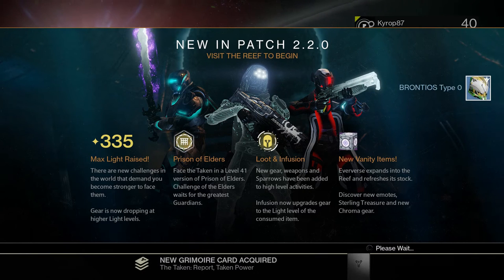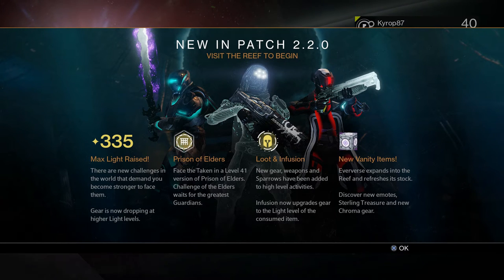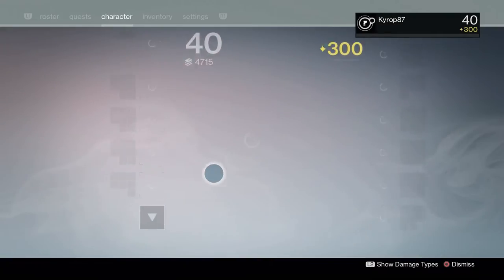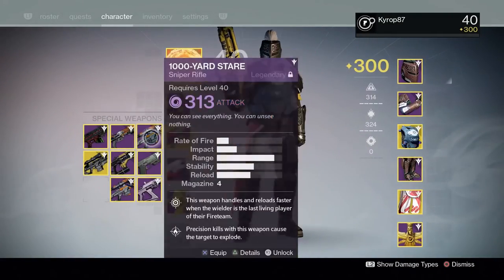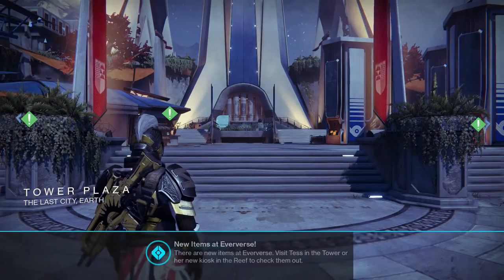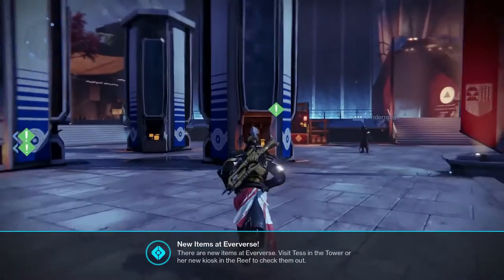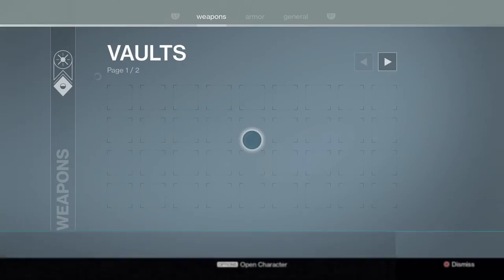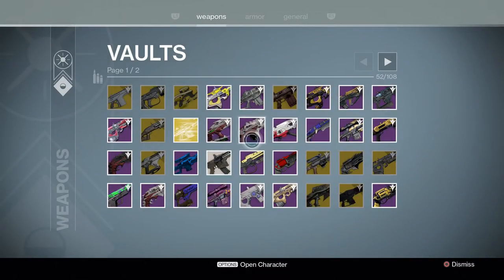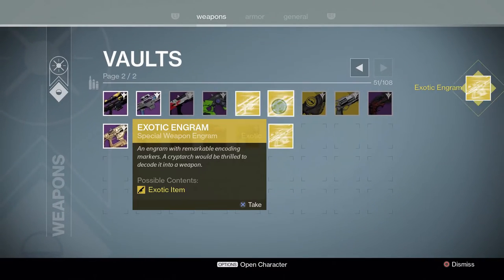Today is day one of the brand new April update. I decided to make a quick video on me decrypting some of my exotic engrams to find out if you can get some brand new stuff if you saved them. The first thing I want to do is grab a lot of these exotic engrams to find out if they will decrypt into any of the new stuff.